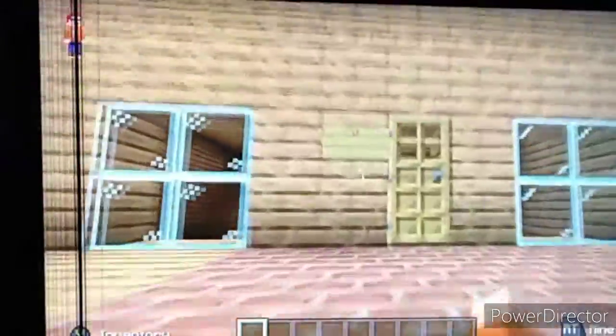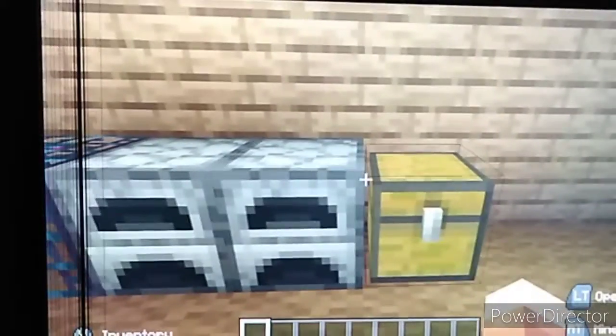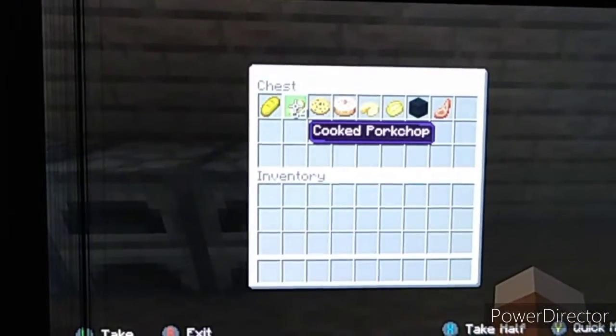Over to this house — so yeah, the main room has a TV and I made a chair so you can sit down. These are just some cookers. I don't know why I put that there, but there's bread and cooked pork chop. There's a lot of food in here and I don't know why I put a blackboard there.